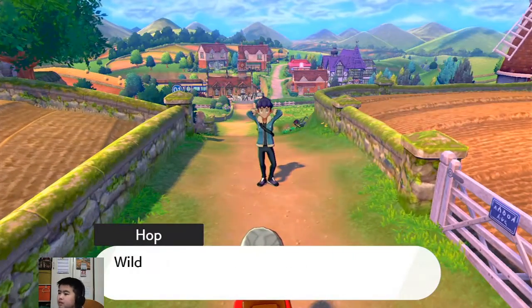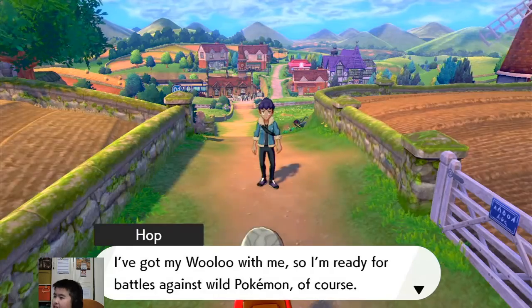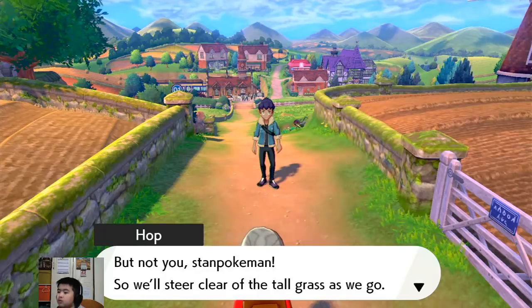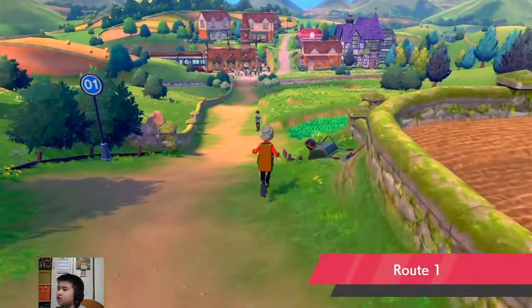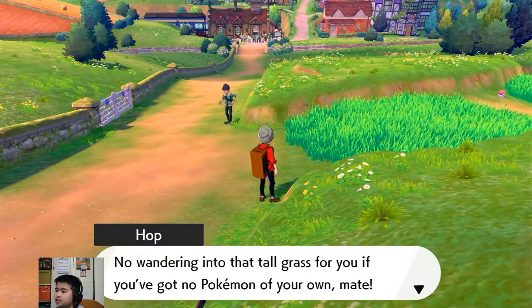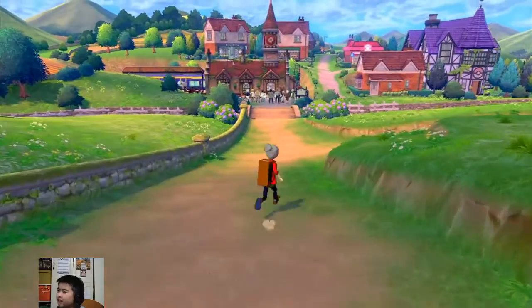Let's get a move on. Remember, wild Pokemon could come out of nowhere when you walk through tall grass. Hop says he's got his Pokemon ready for battle against wild Pokemon — but not me, so we'll clear off as we go. Wait, what happens if you go in the grass? There's grass — no going into the grass. Oh, come on, he's just going to say that? That sucks, I really want to get that Pokeball in there.